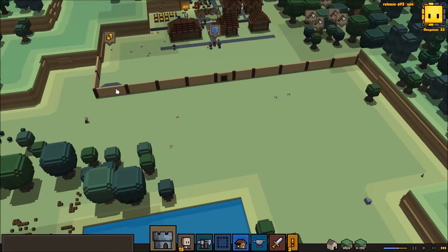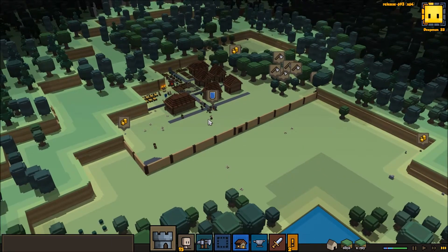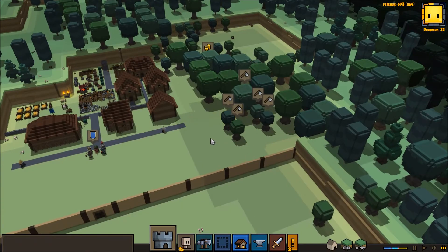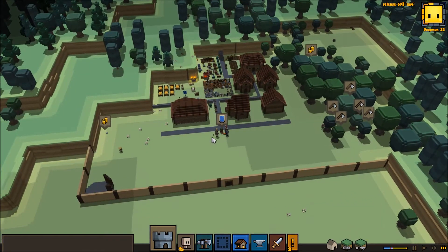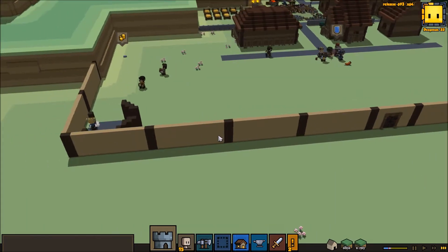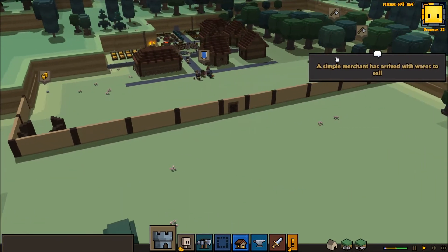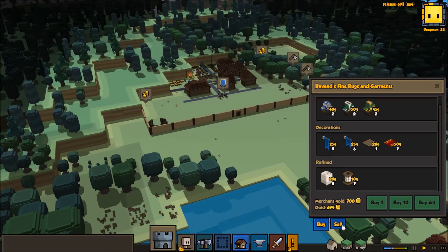The tower isn't going to blend necessarily really well with the wall, but it's kind of just the best of what we can do right now. Up here, I think we may also consider adding to this wall, just because that's the kind of person that I am — I want things to look at least a little bit nice.